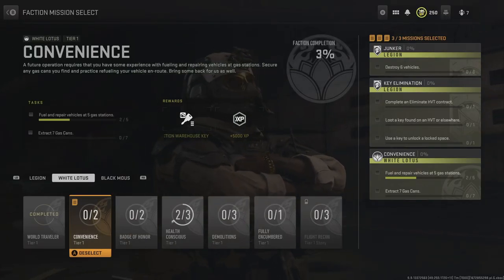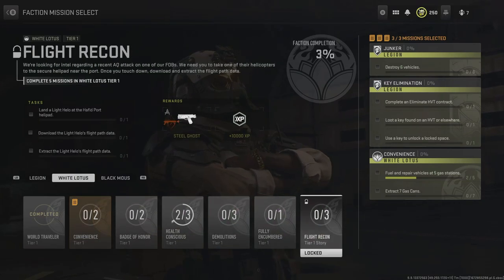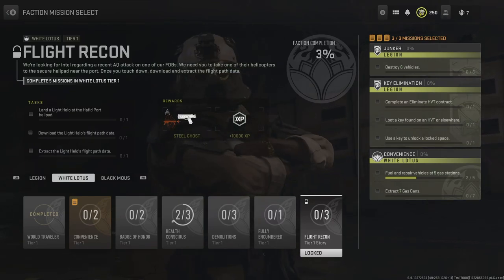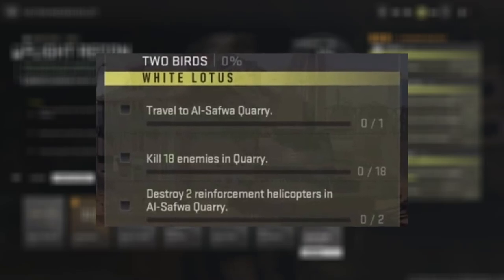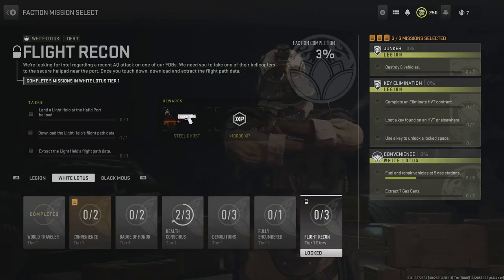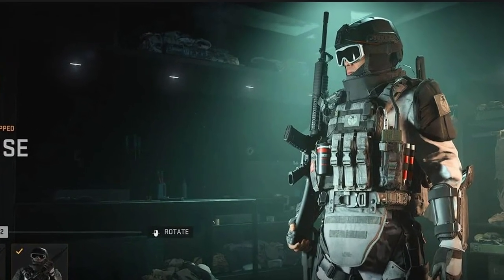Here, you need to complete the Flight Recon mission, but again, to do that, we need to complete five tier 1 missions in White Lotus first. Then once we've done that, we need to do the Two Birds story mission, which again unlocks by doing five tier 2 missions in White Lotus. But you do get the Defuse skin for completing this mission.